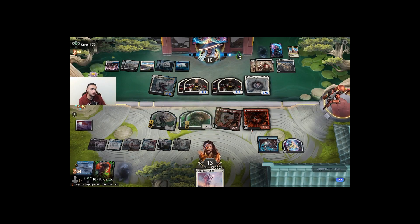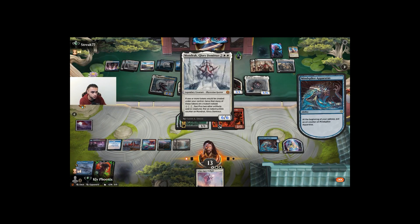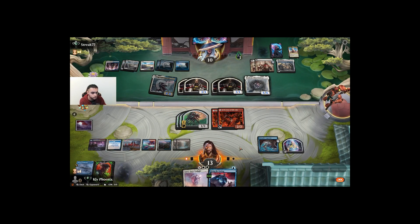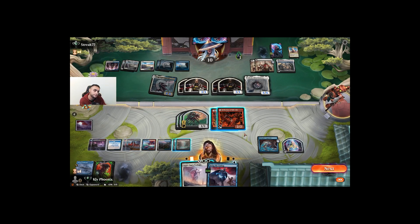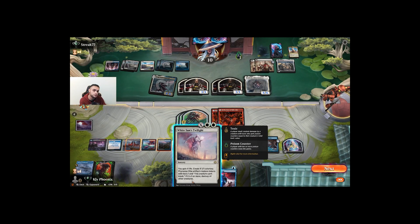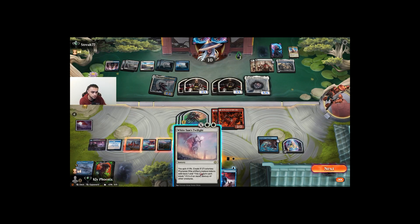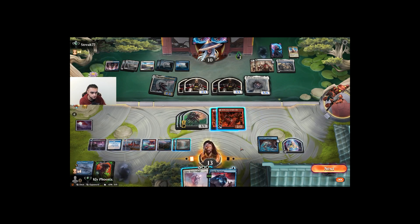Now they can easily block here — give this indestructible as well. Bring the Ending — I think I might just go for this. They sacrifice, they make... We have a ton of mana for that. Just leave one blue — one, two, three, four, five, six, seven, eighteen.